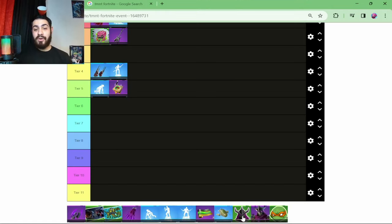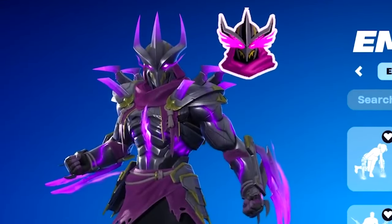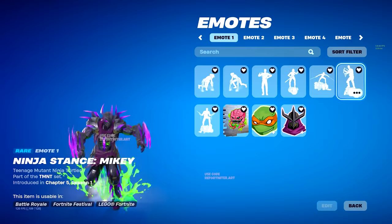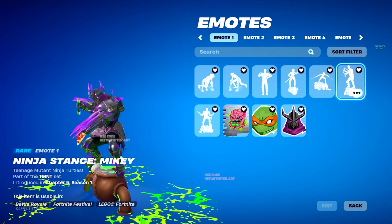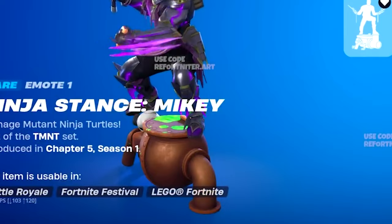Coming up we've got the paid animated emoticon, the Shredder Glare. Look at that - just using this emote is going to scare me. If I see this in-game I am running away, that face is terrifying. And for free, we're going to be getting the Ninja Stance Mikey emote. It looks like for all the Ninja Turtle emotes they're all standing on pipes.